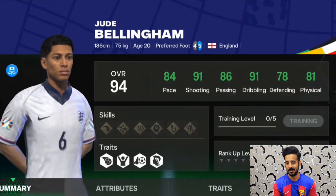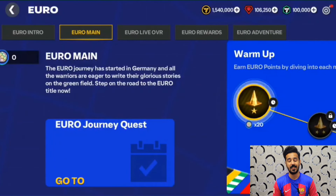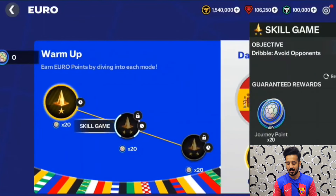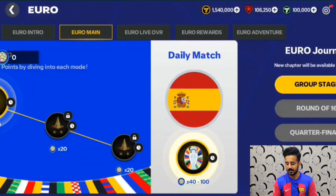In the Euro Main section, you have to play skill games — there are three skill games and one daily match. The daily match will give you Euro points and you have to complete it daily for these rewards. The daily match will also give you different kinds of rewards.